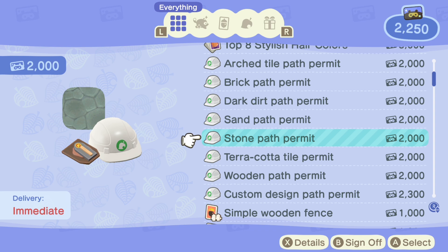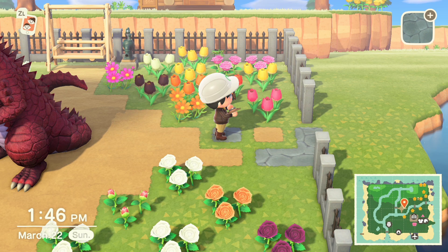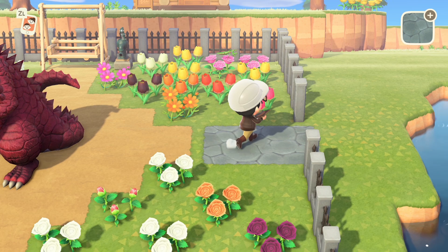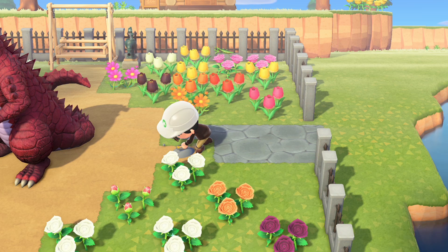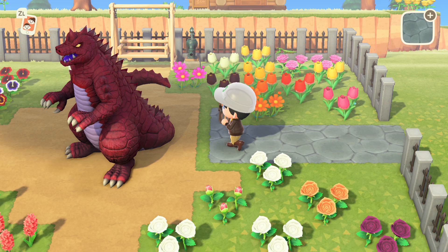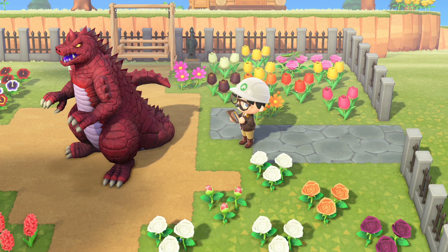I really like this terracotta tile, but at the same time I really like the stone path, so I'm kind of torn between which ones I want. We got the brick and the arched tile path, which also seems kind of nice, but I feel like the stone path permit might be the best one for us right now. One thing I find very strange is apparently you can't connect different path types — like if you wanted to have a stone path and then connect to a dirt path through the woods, you wouldn't be able to do it without having a gap. I find that a tad bit strange, but otherwise our garden's coming together.